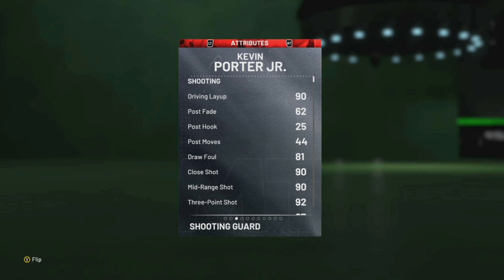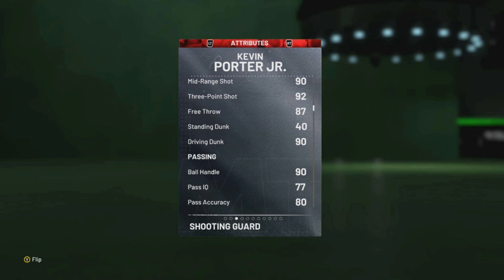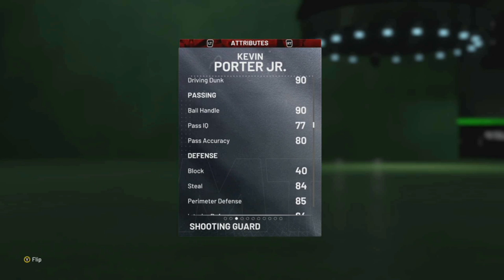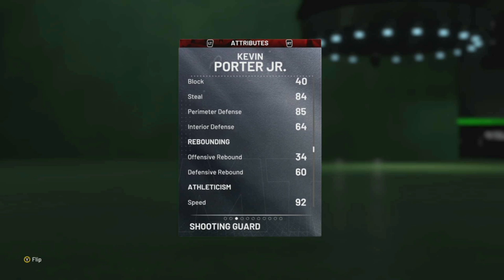All right. Driving layup is a 90, 81 draw foul, 90 close shot, mid range 90, three point is 92, free throw 87. Driving dunk is a 90, yes sir. Ball handling 90, passing 88, blocks 40, steal 84.